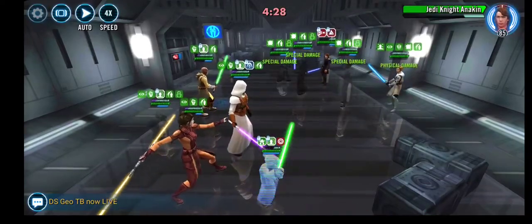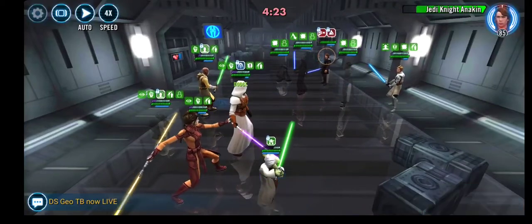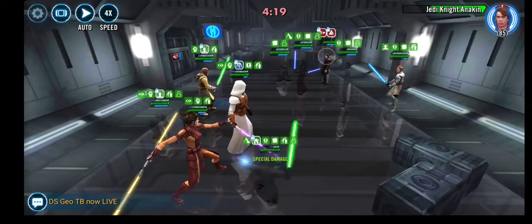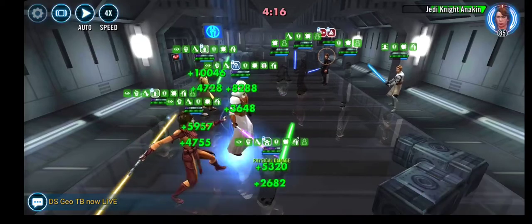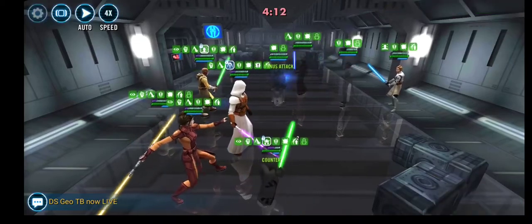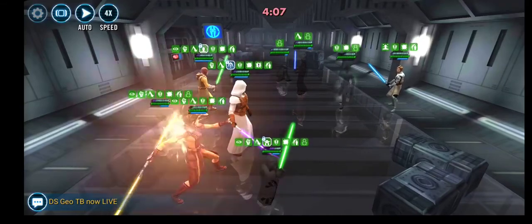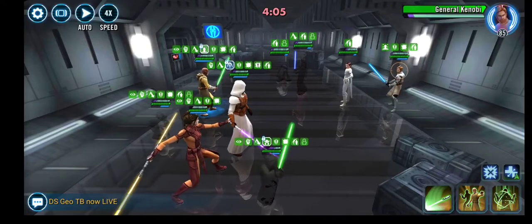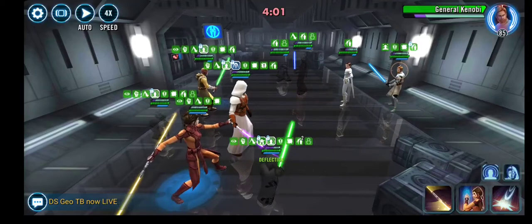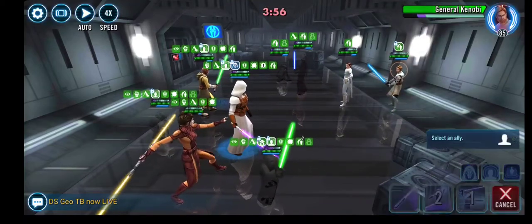From now on I'm just marking Anakin — not a big surprise, he's the primary damage dealer in this team. As you can see, I'm avoiding using any assists as much as I can, doing basics and the big hit special from Yoda. It just gets the job done. You probably need to have some critical chance as well on your Yoda — my Yoda is modded purely for speed and offense, plus critical chance.